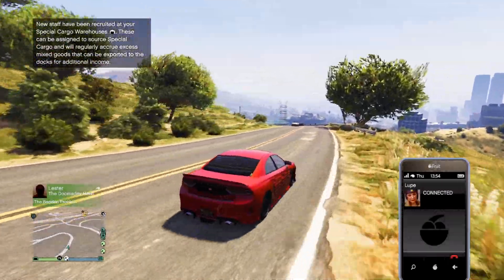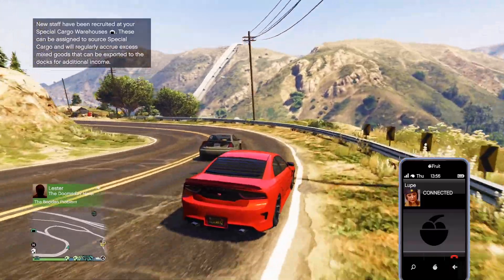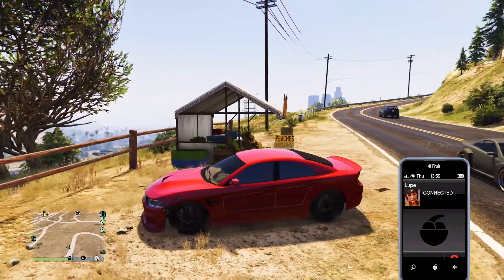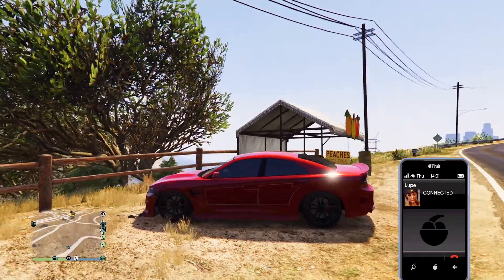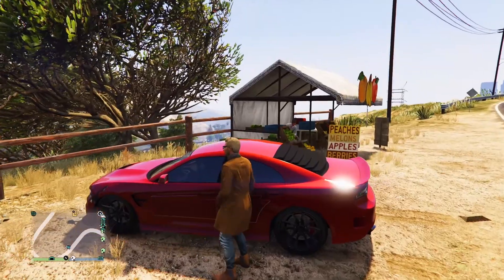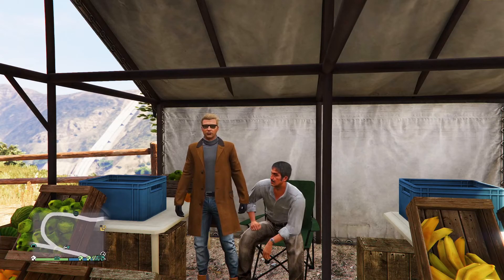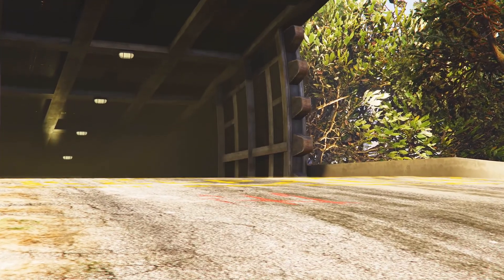Don't worry, we got you covered. Next time you're down here just holler at us — we can get out there and hustle up some extra cargo for you. You don't need to do anything, just sit back and relax. All right, that is Lupe — we'll check that out after we check out this fruit stand. First trip back to the good old bunker.